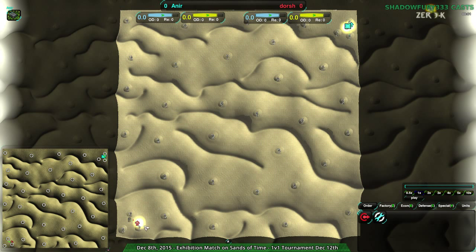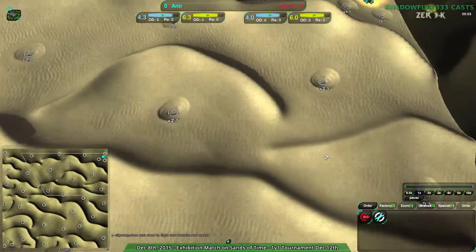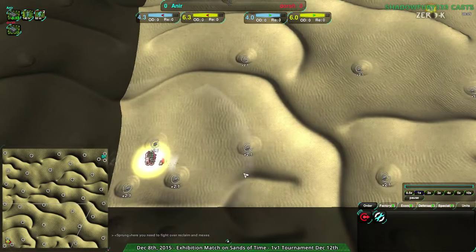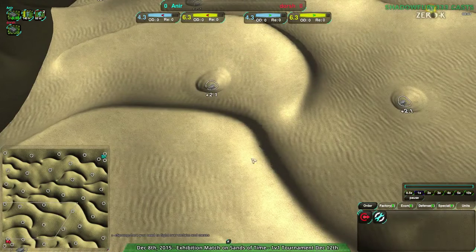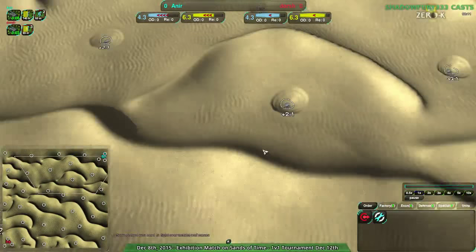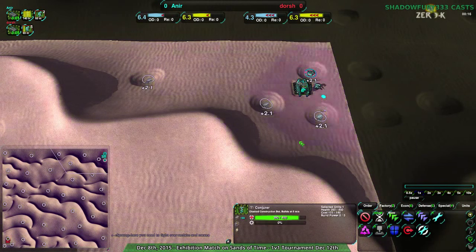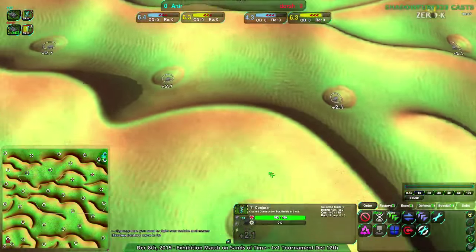Don't sell yourself short. Anyway, we're going to be starting out with a game between Anir and Dorsh. Anir is a player I've not actually seen before. And we're on Sands of Time, a map which I'm actually kind of surprised no one's going spiders on, because it is actually really good for spiders.